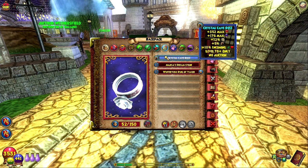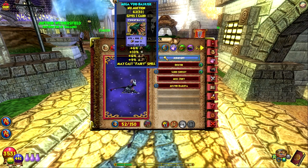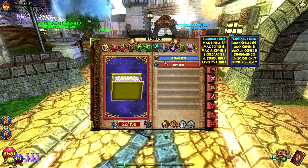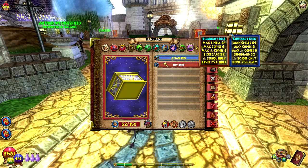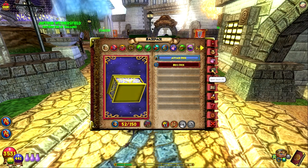Midnight's stats: triple damage, 10 resist, fairy. I tried to find level 80 decks but couldn't find them in the bazaar, so maybe you craft them in Azteca. We might get some drops — I'm really looking forward to that.